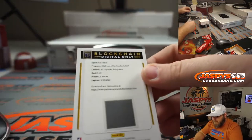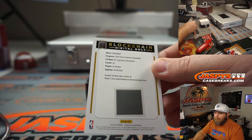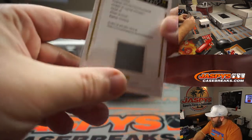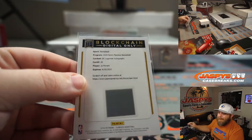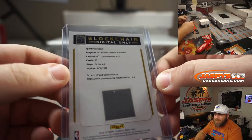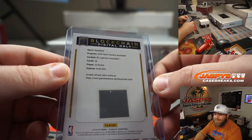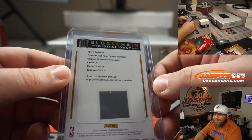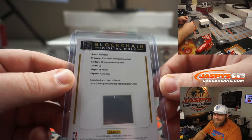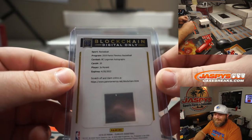First up — blockchain logo man autograph, Ja Morant. I don't know what the logo man Zion blockchain sold for, but I know these sell for a pretty decent amount of money. You combo the blockchain with the relic only — that's pretty cool.